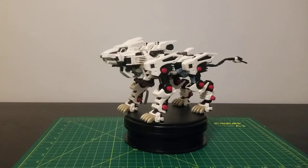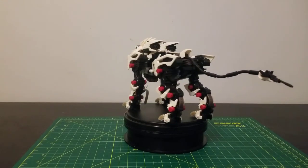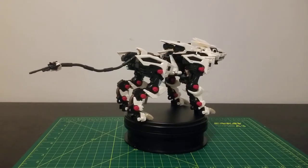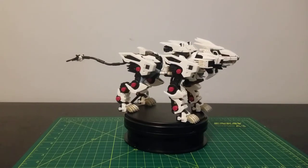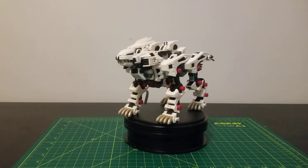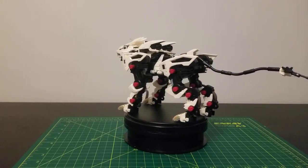Here we have the 1/72 scale High End Master Model Liger Zero. I'm actually thankful that it can still fit in my turntable. This kit I would say is not the biggest kit on the line, but it has a good bulk to it. Honestly, I kind of wish I still had my old Liger Zero from Hasbro many years ago just to compare these two. But this is a lot better than that one. I don't really miss the wind-up mechanic or the battery-powered mechanic. But the fact that I'm able to pose this makes it stand out. There are also a lot of different colors on this kit compared to the original.